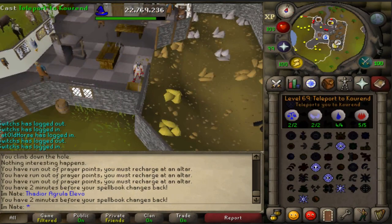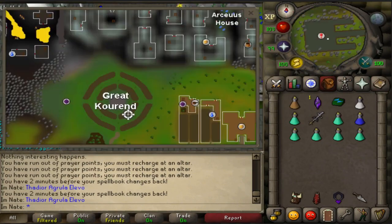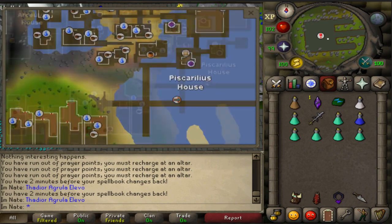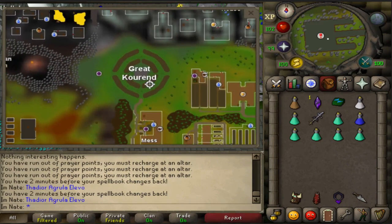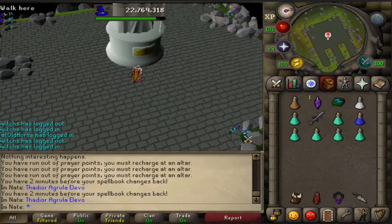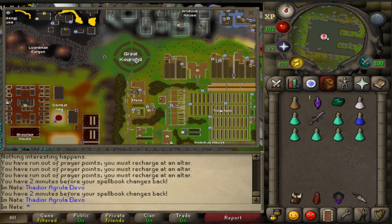If you don't have that, here's the world map. You can take a boat from Port Serim over to this port and then run west to get to the Great Corend. Or you can use one of the teleport amulets from the Shazian house to teleport to the Great Corend.